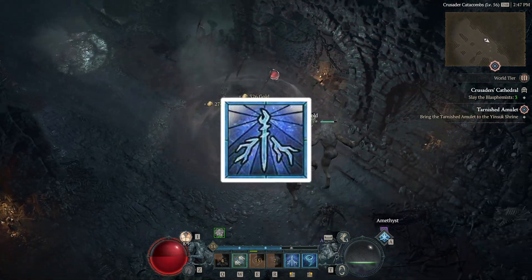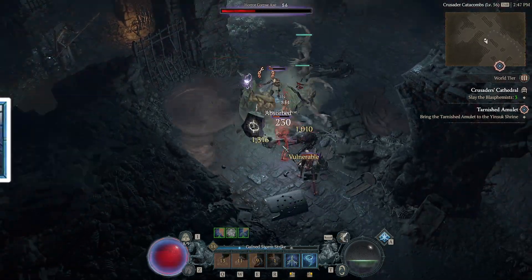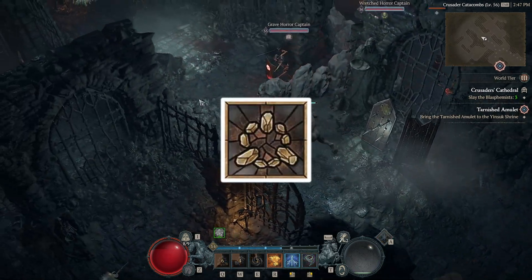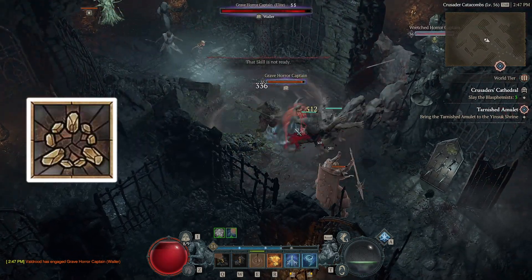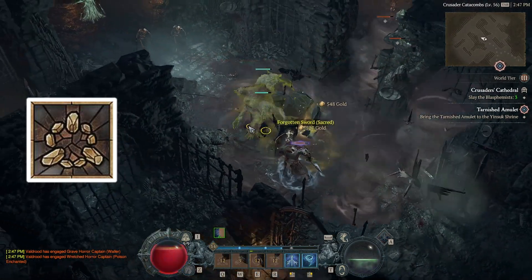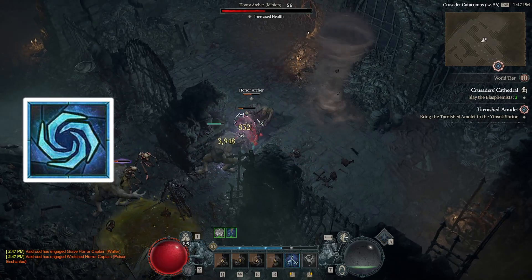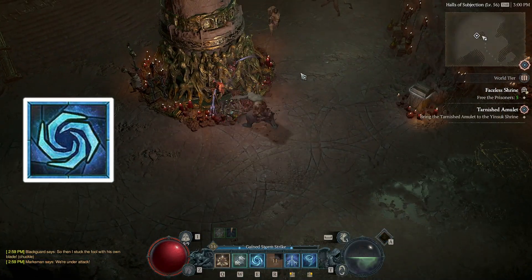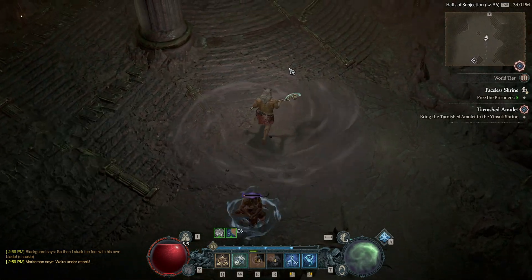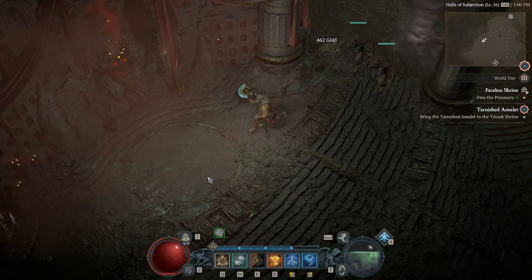For our basic skill, we're using Stormstrike, because it applies some CC and is generally the fastest spirit regeneration option while leveling. For general skills: first, wolf companions to draw aggro and give us some supporting damage. Then, Shield Bulwark for fortify that gives us defensives and enables some passive choices, and also gives us Unstoppable to get out of crowd control. Next, Hurricane to apply slow on enemies and make them vulnerable, which increases our damage since we're dealing damage to crowd controlled and slowed enemies. Finally, Trample for much needed mobility and an additional Unstoppable — though you could swap it for Blood Howl as a heal and spirit generator.